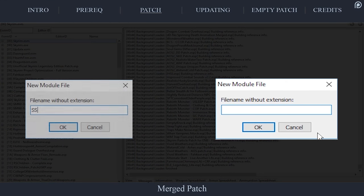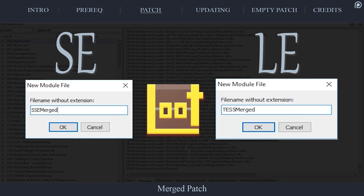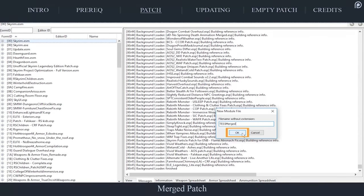At the New Module File window, name the patch. Skyrim LE users, name the patch 'Test5Merged' without any spaces. Skyrim SE users, name the patch 'SSEMerged' without any spaces. You have to type the names exactly as shown so that LOOT will detect them. This allows LOOT users to not have to manually move the patch back into place every time you sort your load order. After the patch is named, select OK, and XEdit will lock up while the patch is generated.